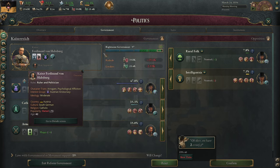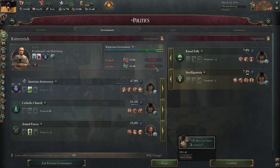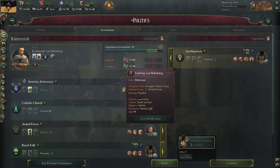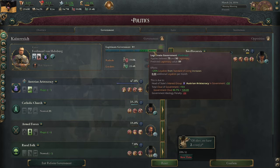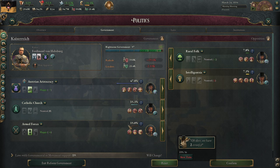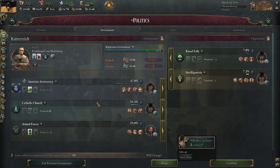So the way you need to assemble a government is pretty different now. Having a whole bunch of interest groups in government isn't necessarily a bad thing. We brought in the rural folk and we're down to minus 64, but we have a big bonus now — plus 25% loyalists from standard of living increases. If we didn't have the rural folk and were just in righteous government, we would get a 50% enactment time bonus, which is the cream of the crop.